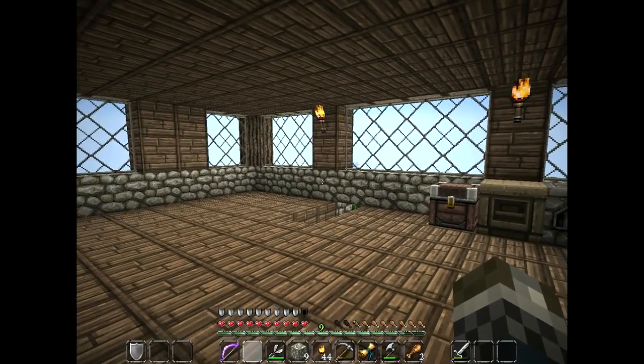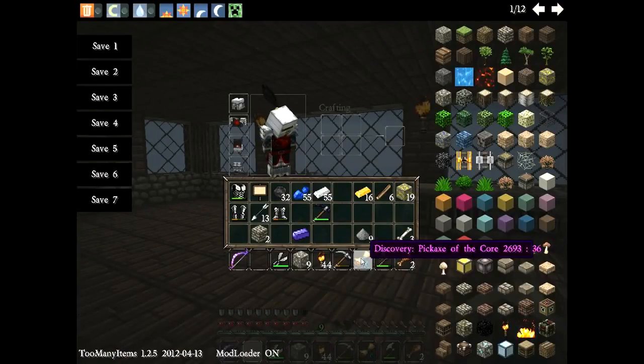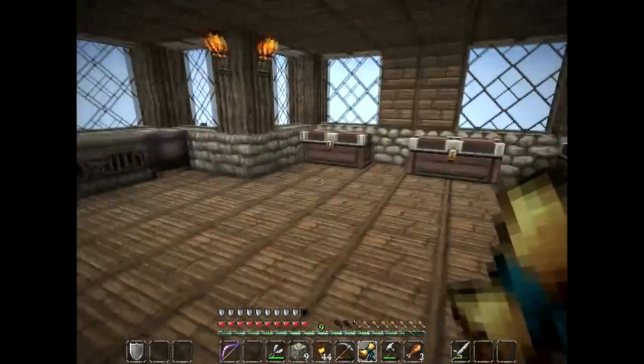Hello once again, audience! Chris Neibringer here, bringing you some Minecraft action. When we left off, we had just discovered the plans on how to make a Pickaxe of the Core, which requires a Thaumian ingot, a Thaumian pickaxe, and three fiery crystals.